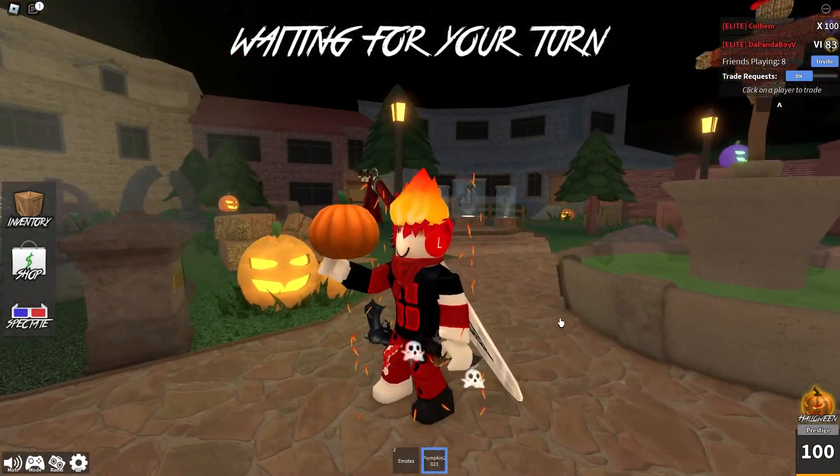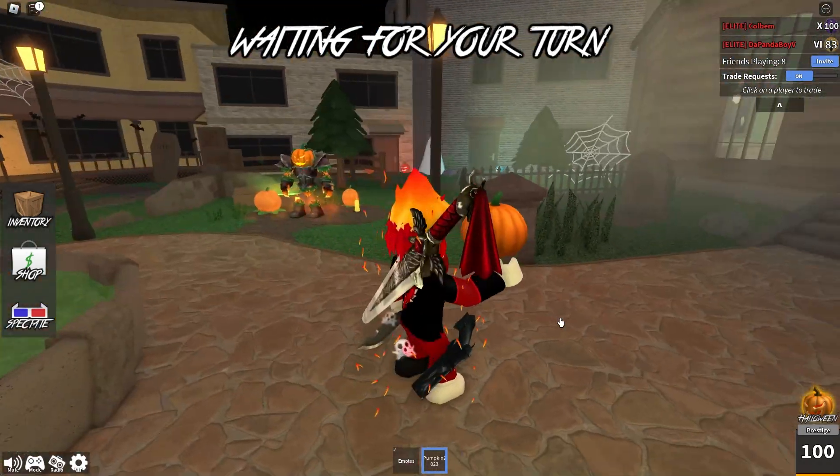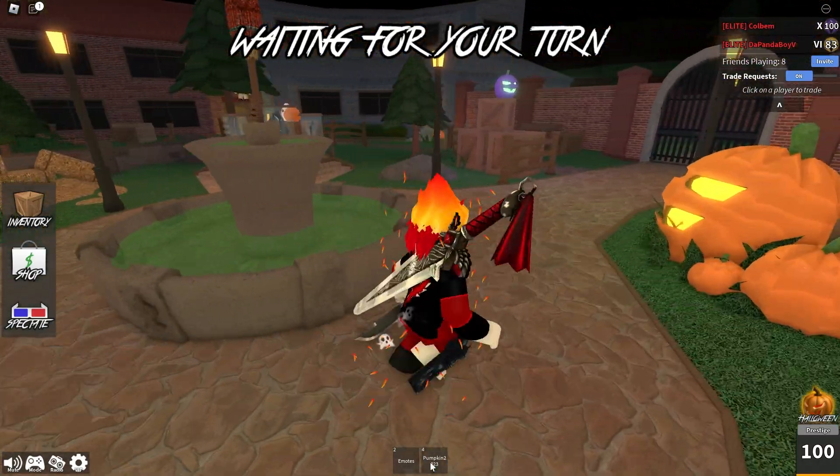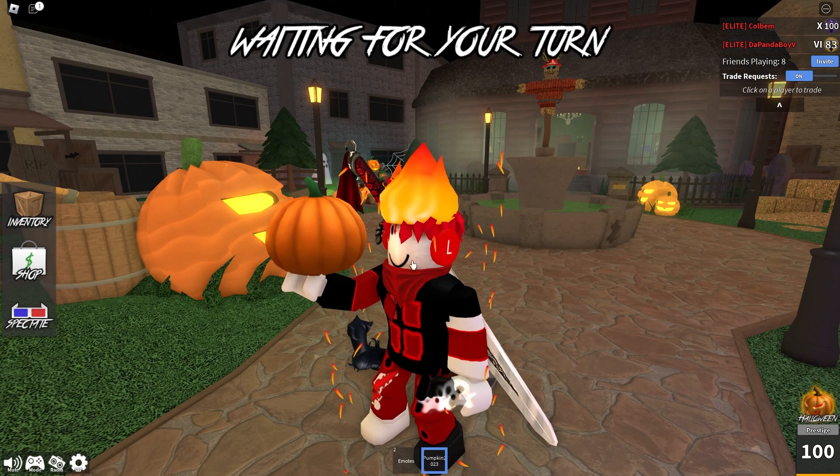Last but not least, here is the Pumpkin Toy that you get at Tier 23 in your Battle Pass. It's just a normal pumpkin — you can pick it up, it doesn't really do anything, but it does look cool. I don't know if it's supposed to be this high when I'm holding it; that might be a bug, I'm not too sure.